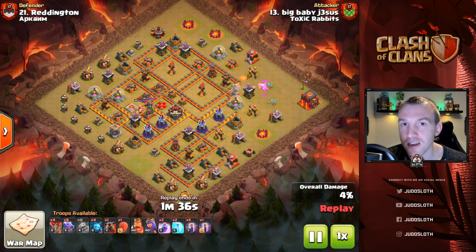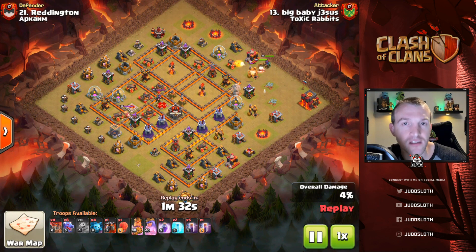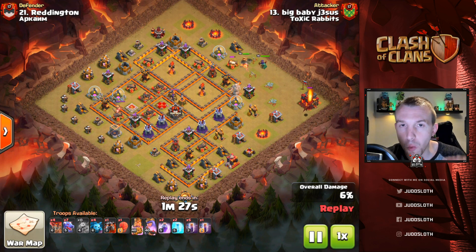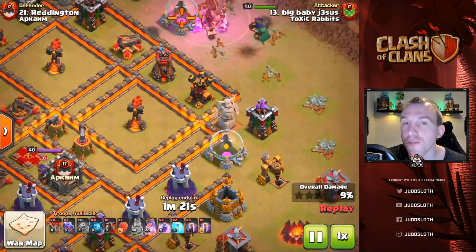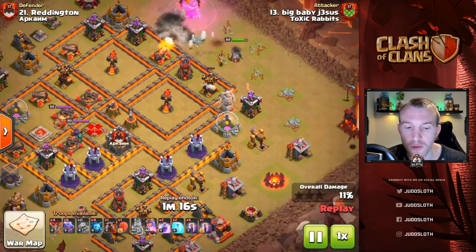Let's first look at the drag bat. The first three attacks will be drag bat, and then we will move to the mass dragons for the final two attacks. For both strategies, the key things in common are setting up pathing for the dragons and trying to focus on the air defense — those are what are going to take your dragons down.